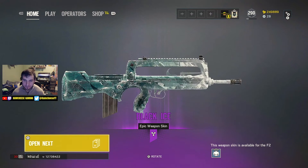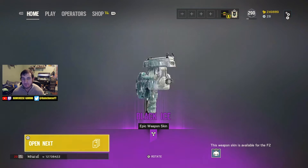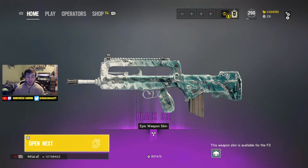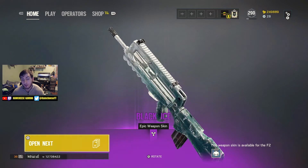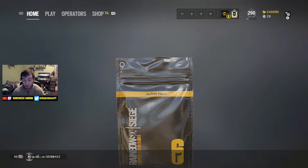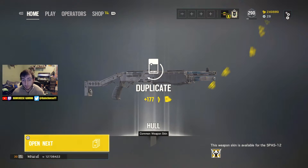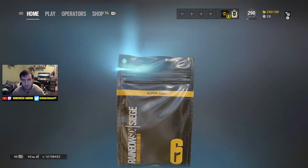Oh shit man - Black Ice FAMAS, dude! But I love the shark camo so much - now I have a decision to make because this looks dirty. This looks real dirty. Nice dude - so we got some Black Ice. We got the royal skin and the Black Ice back to back - both for the FAMAS too. What are the chances?!